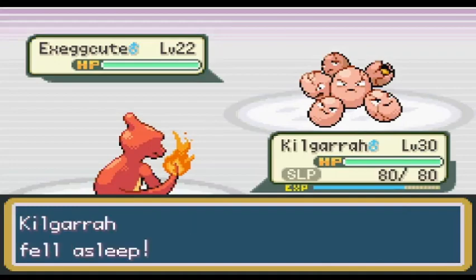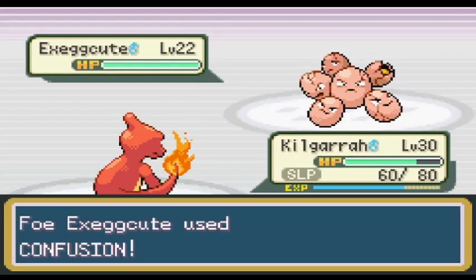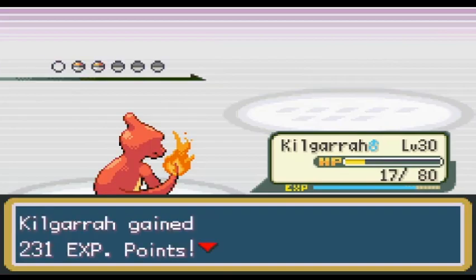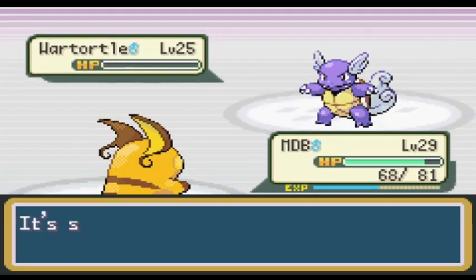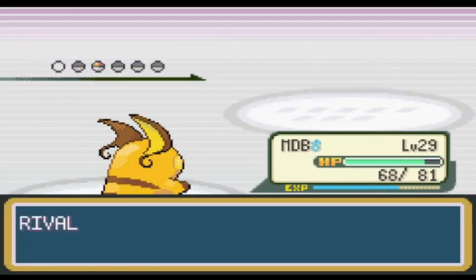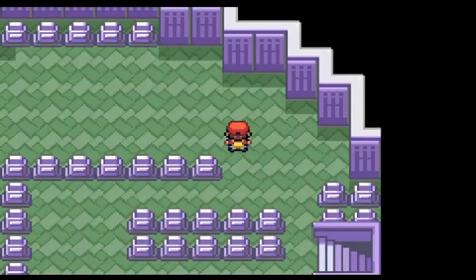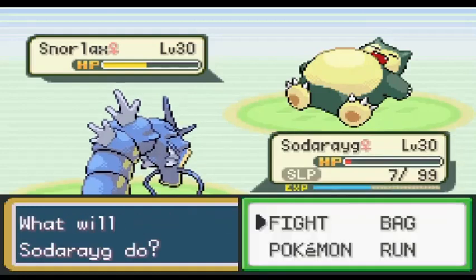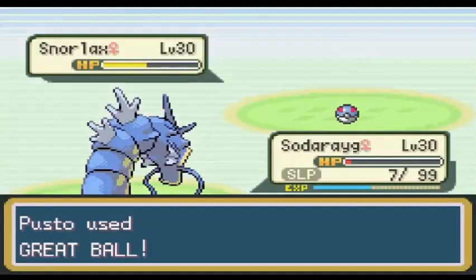I really don't understand why he has a Kangaskhan, considering how he's supposed to be a Ground trainer. Pokemon Tower was just as easy, considering how much higher my Pokemon's levels were compared to Gary and the trainers there. This rival fight would be harder if you were actually required to complete it before moving on to the next town. While I was in Pokemon Tower, I caught a Cubone and named it Body Count, because the first challenge I ever did in a Pokemon game was to play through Emerald with only a Cubone. Now that I have the Pokeflute, I decided to try catching a Snorlax.